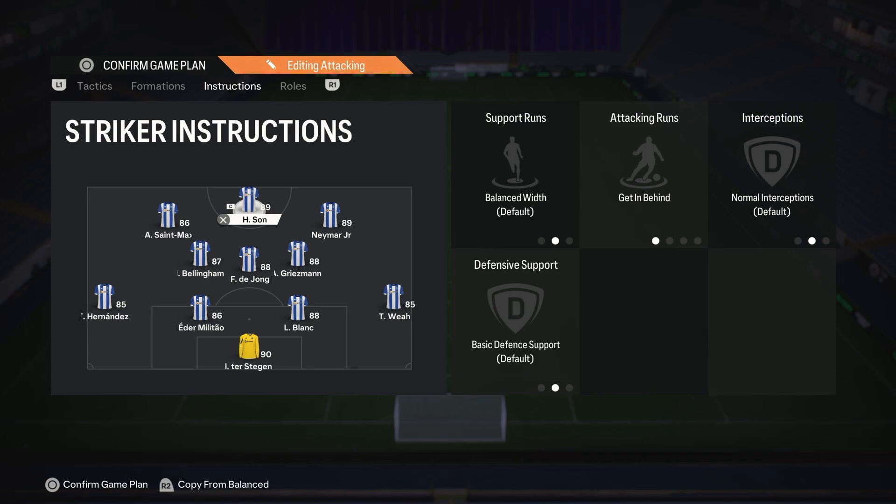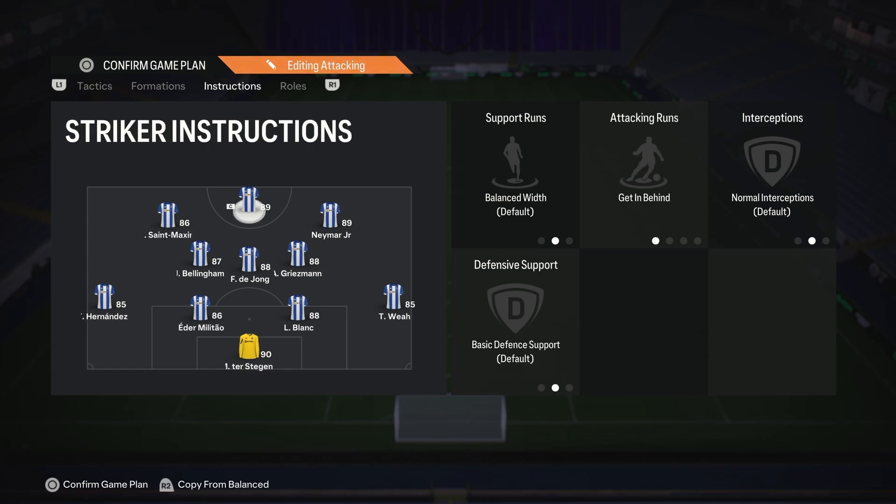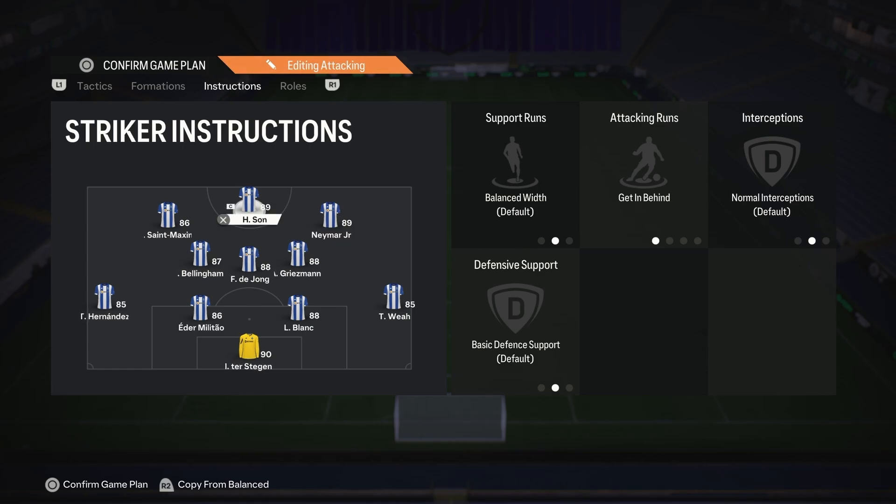For the striker we just have him on get in behind. The left attacking player comes back on defense - this is very important. You can mirror this on the other side, you just have to switch the instructions between Bellingham and Griezmann. So if you're playing the way I have it, put come back on defense on your left forward. Your right forward leave him on balance - you just want him to be there. You want a very creative player here; I think Neymar is a great choice. For striker you want someone with pace and great finishing, and finesse shots just works very well.